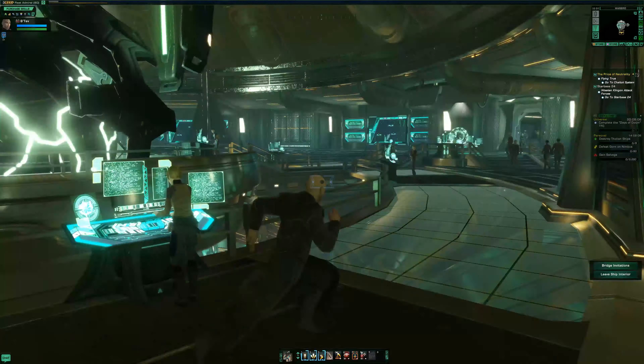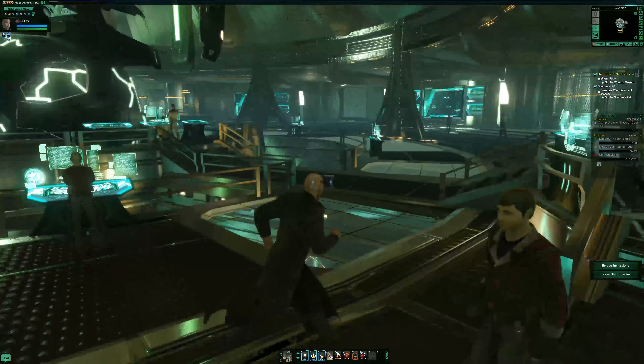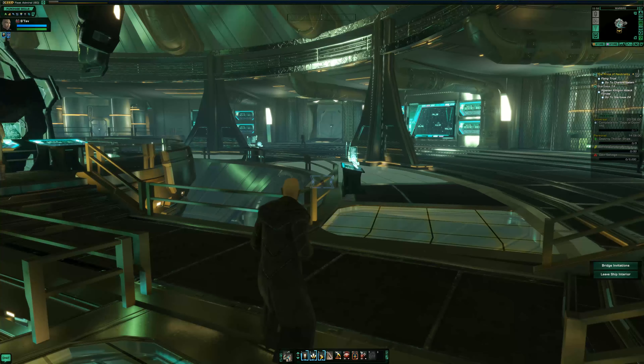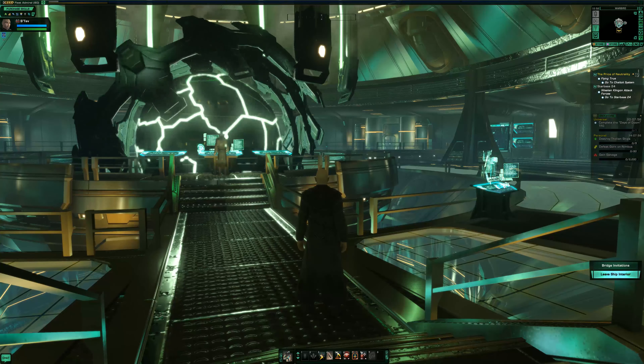Anyway, that's the engineering section. The great thing about this interior is you don't need to go all the way back to the bridge to leave the ship — you can actually just do it right from here.